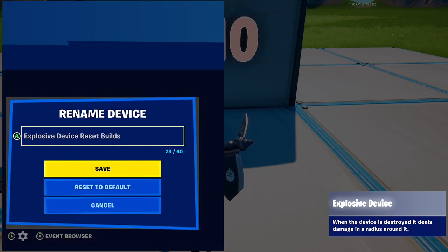Then go into the explosive device, and you can rename it to 'explosive device reset builds' or something similar, so you know what this device actually does on your map.